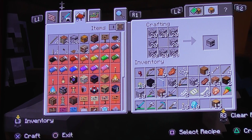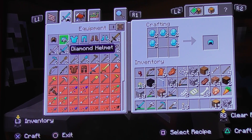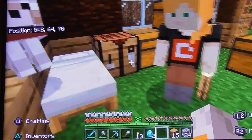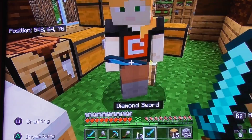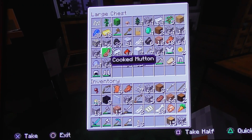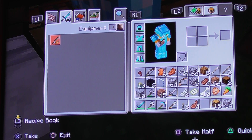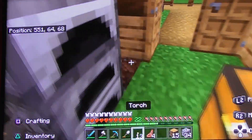What would you like — would you like a chestplate and a sword? Yes please. Okay, here is your chestplate and here is your diamond sword. You can put on your chestplate. I'll also get you some food because I don't think you have any food yet. The dog looks like he wants something.